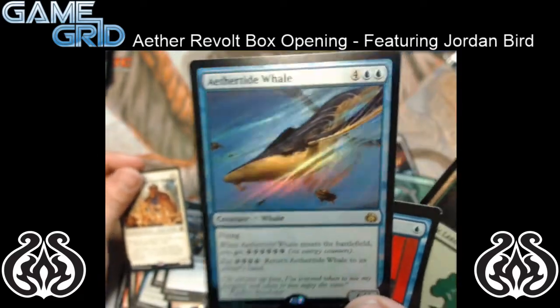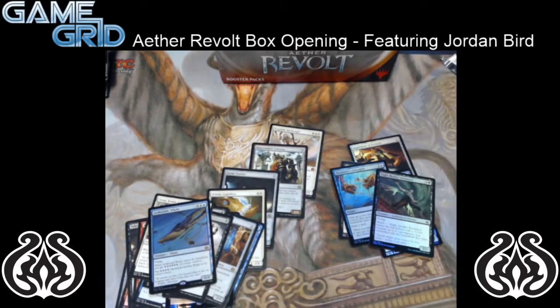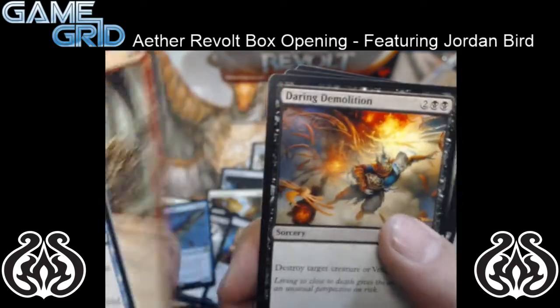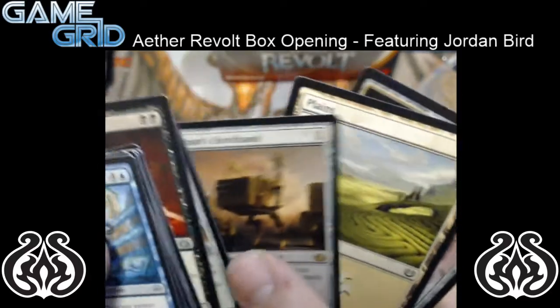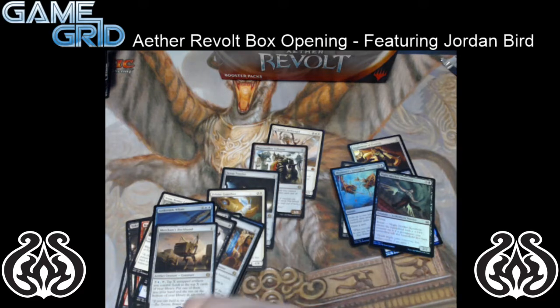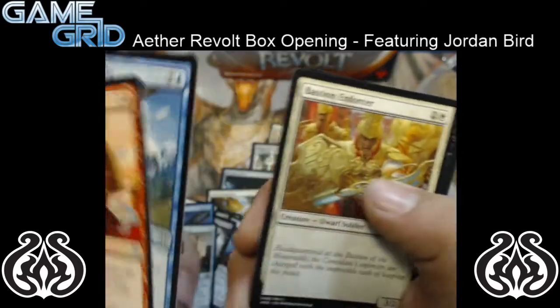Look at those Aether currents — so shiny! And a Sram, as we've talked about, going to be absolutely key in any vehicles-based deck. What do you think about Oath of the Gatewatch? Stoneforge Masterwork pumping the whole team of dwarves, plus Depala pumping the team of dwarves and drawing cards — I think dwarves are going to be a thing. They certainly gave us all the tools we need. Merchant's Dockhand — was this nerfed in development? Was it just overpowered when it just tapped to draw cards? Maybe it will see play in the improvise deck.